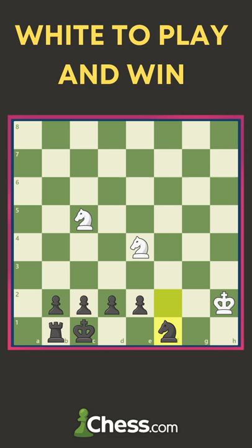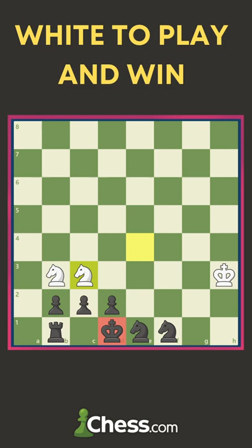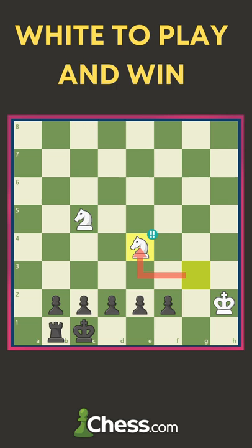After knight g-e4, if black plays f1 equals knight, white can just play king h3 and the mate that follows cannot be stopped. Same is the case for rook a1 — there is check and then checkmate. After knight g-e4, even the queen doesn't help because there is a checkmate.